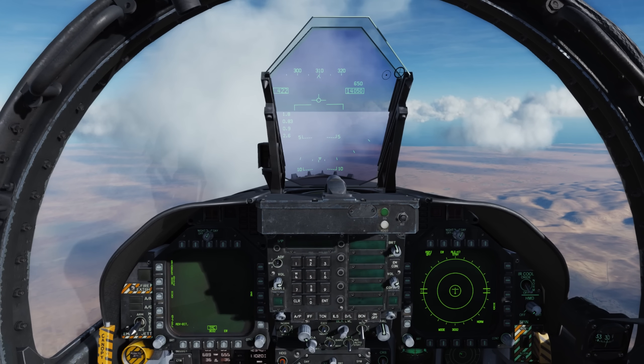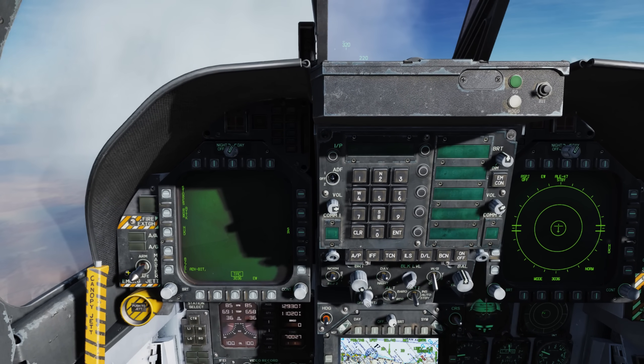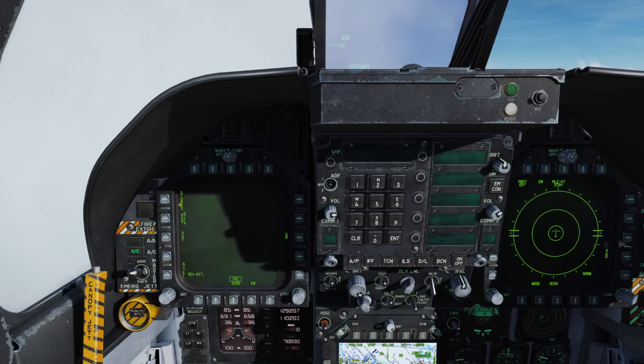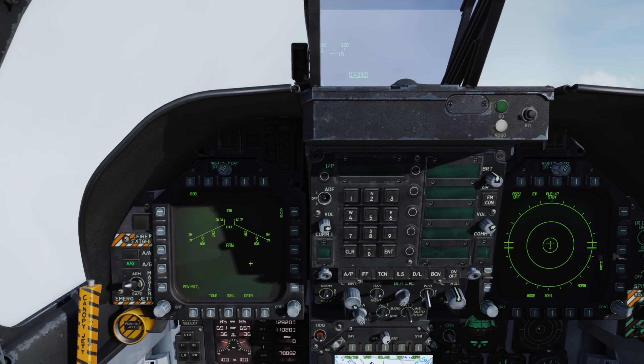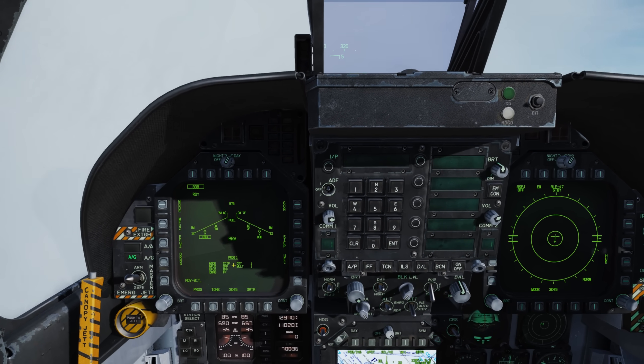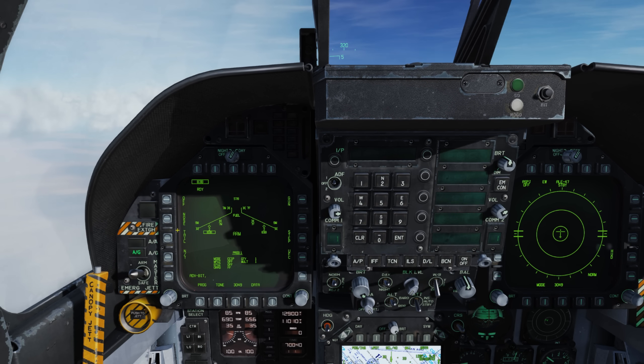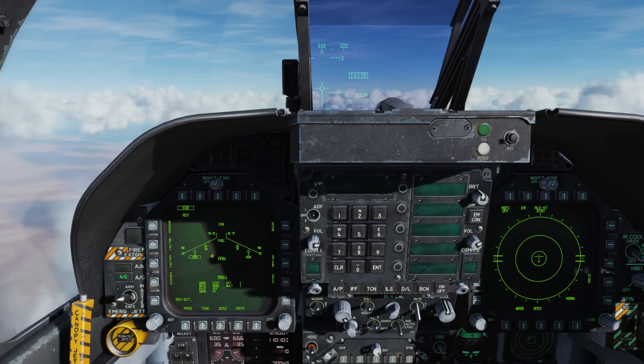All right, so I'm here in the cockpit now, so let's go ahead and get my system set up. Master Arm on, Air to Ground mode, Stores page — and I see I have four Mark 83s loaded on two VERs. I'll go ahead and select those. I have my program one for CCIP, and I'll go ahead and set my fuse to nose and tail on that.